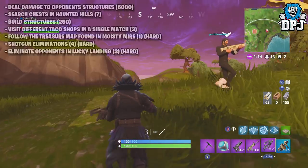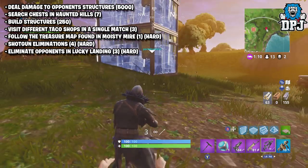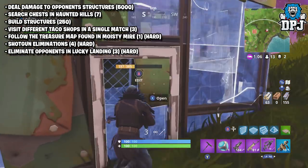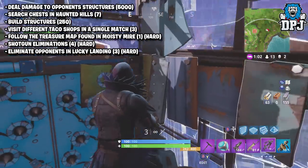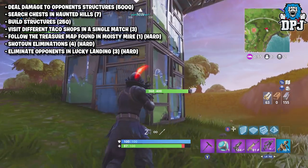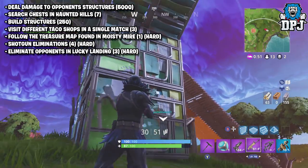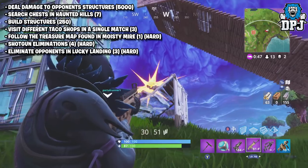Moving on — on screen now you can see this coming Thursday's challenges. These were leaked, I believe by Fortnite Tracker, and they are: deal damage to opponent structures, you need 5,000 in total; search chests in Haunted Hills, you need seven chests; build structures, 250 materials used; visit different tackle shops in a single match, you need to do three; follow the treasure map found in Moisty Meyer; shotgun eliminations, you need four; and eliminate opponents in Lucky Landing, you need three.